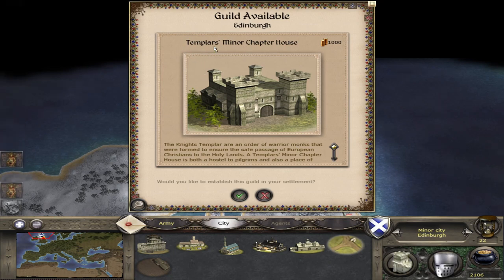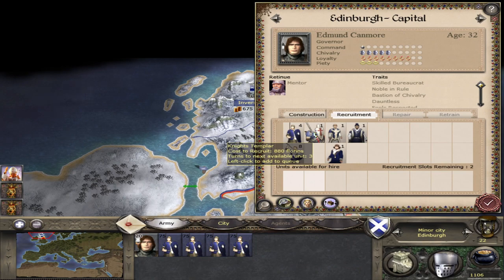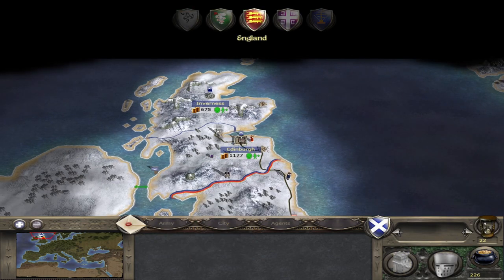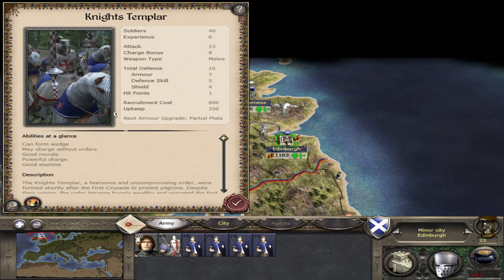And there we have it — we are offered the Templar's Minor Chapter House on turn 22, which I think is as early as you can on the Imperial Campaign. We can accept this and that will establish the guild in our settlement. Going to Edinburgh, we've got the Templar's Minor Chapter House and we can recruit the Knights Templar. There they are — Knights Templar recruited on turn 23. If we pass turn, we should have Knights Templar in our garrison, which we do.